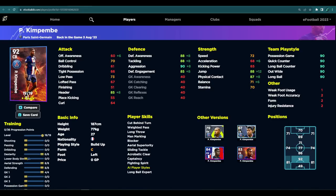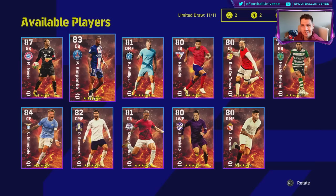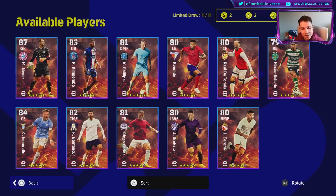Kempembe is a bit of a miss. Same can be said for Immobile — I genuinely have tried to love him. He is a Gold Poacher and some people do like him, but he's hit and miss. He can go to 90 finishing very easily with dexterity maxed out, 90 offensive awareness, balance at 79, and acceleration at 83 — if he gets a chance in front of goal he will bury it. But I just feel like he's more miss than hit.